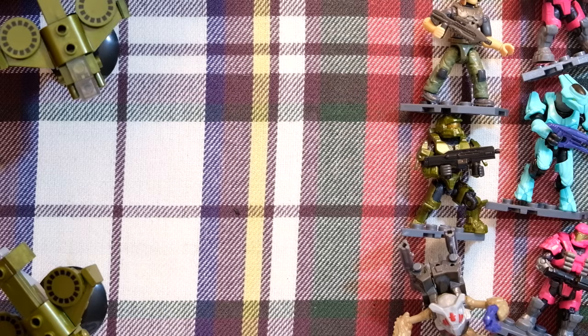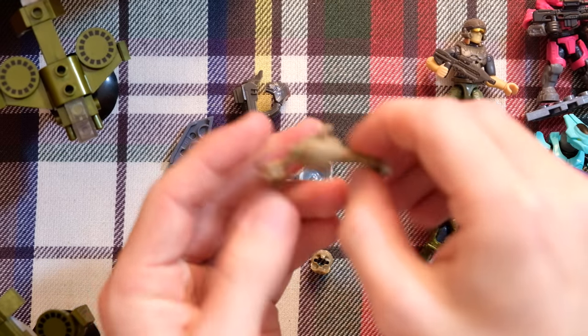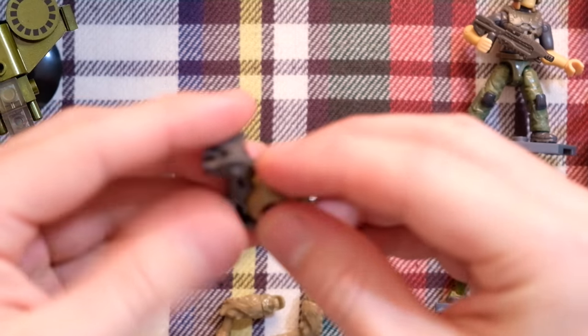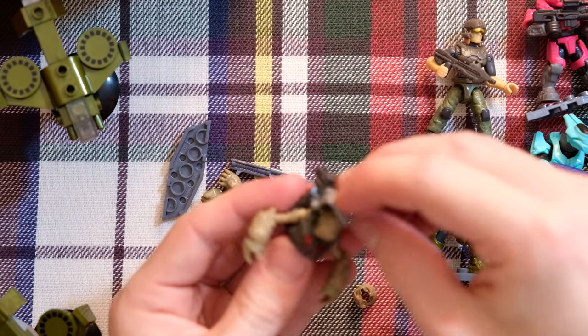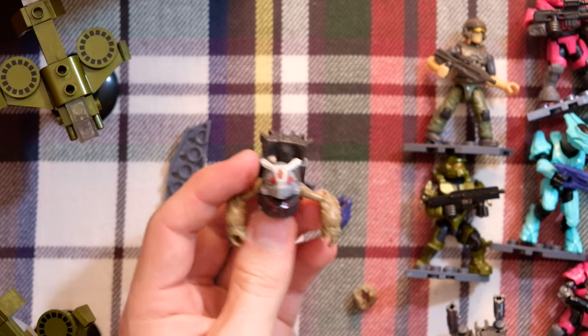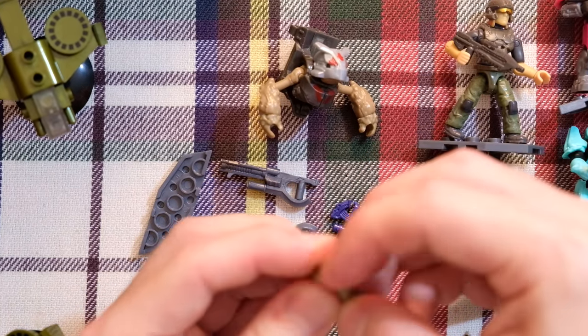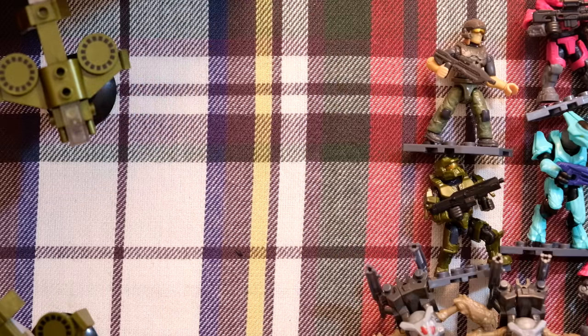Bag nine — Victor the Grunt again! It's also funny with these figures that the arms come pre-attached to the body and you have to pull them out to put the armor on. Knowing you have to put the body like this and then put this over the top with the holes still exposed — I don't think most kids could figure that out. Another grunt gets added to my army. I would love to have a Victor army of like 50 — that would be the dream. Bag ten — Victor the Grunt again! How fast can we build a Victor the Grunt now? I think I'll host a competition in the new year called a blind bag speed build challenge.